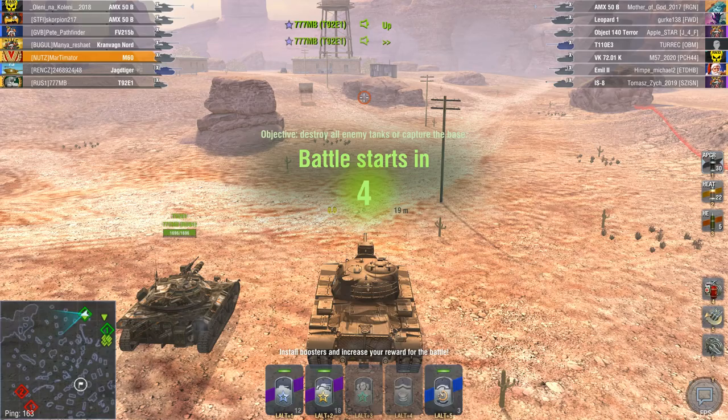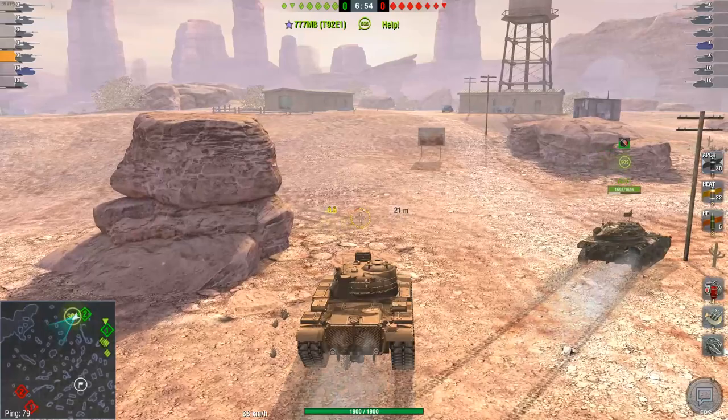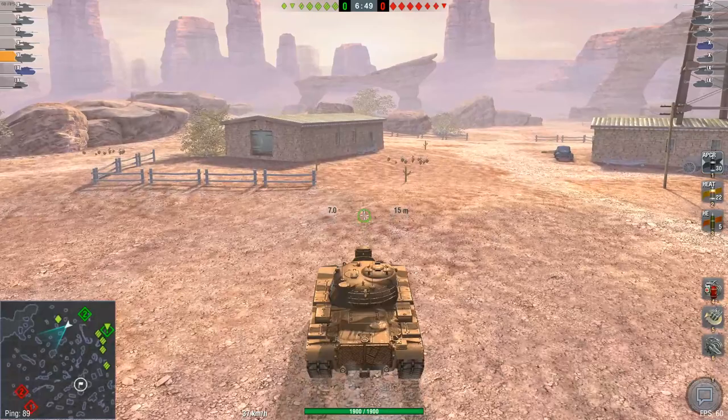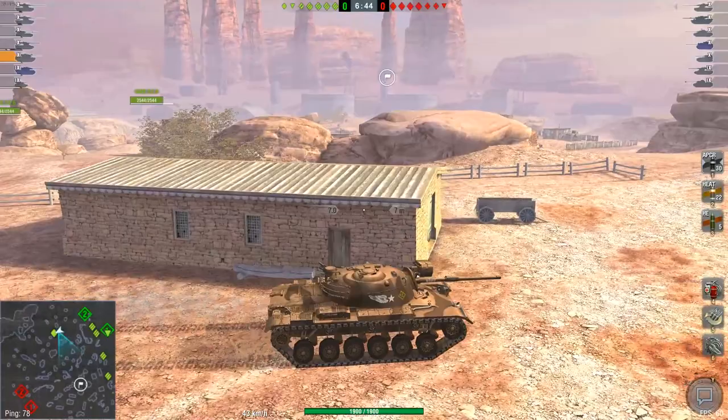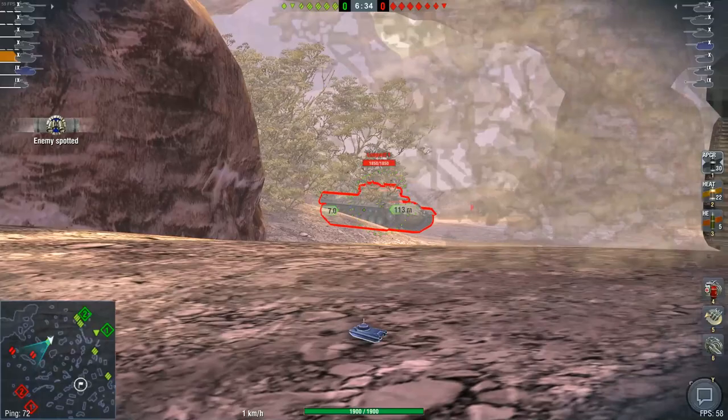One thing you can immediately see with the M60 is that the engine deck at the back is a lot bigger, but that doesn't mean it's faster — because it's not. Both have roughly the same mobility and the same gun and the same armor, so it's kind of the same tank. Our team seems to be half incompetent, half competent. The AMX 50B and the IS-4 are going into the city, which is quite bad — I don't know why you would do that. Some people just don't like to win.